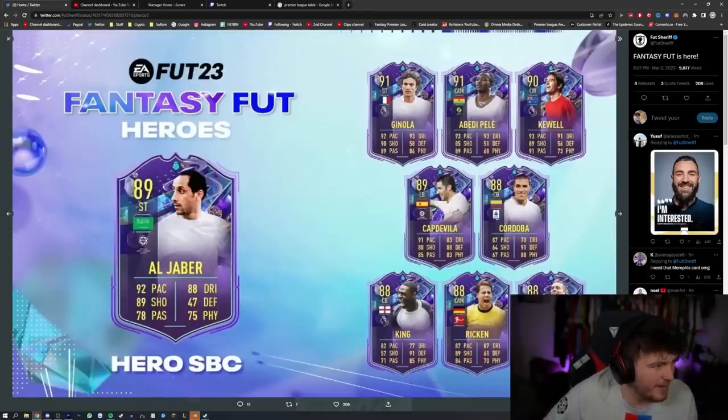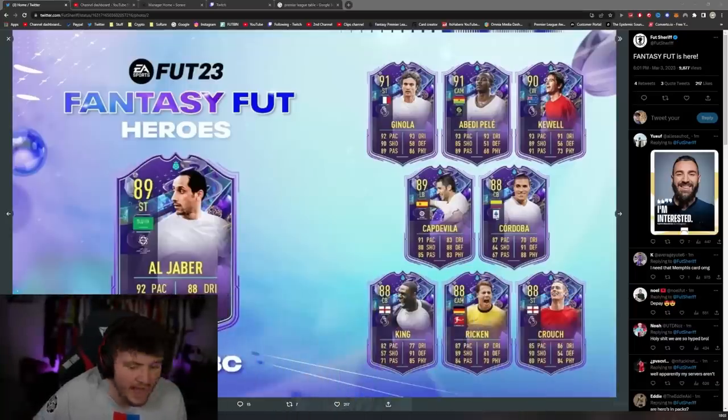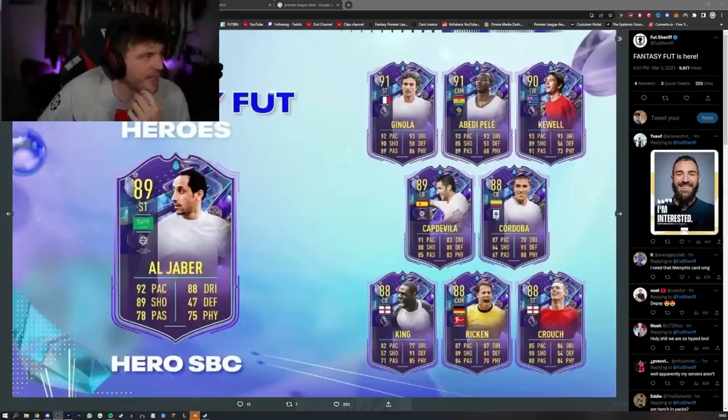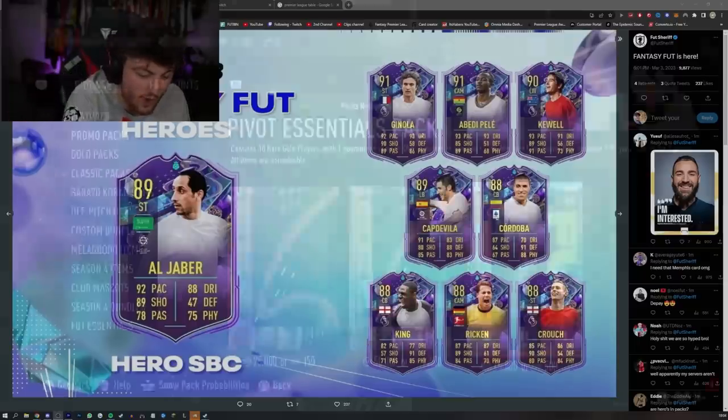I need to move my face cam out of the way. We've got Hero Al Jaber, who is the SBC. Hero Al Jaber, 91 Striker Ginola, 91 Abdi Pele, 90 Kewal, 89 Captive Via, 88 Cordoba - that card looks nuts - 88 Ledley King, 88 Rickon, 88 Peter Crouch. Wow.